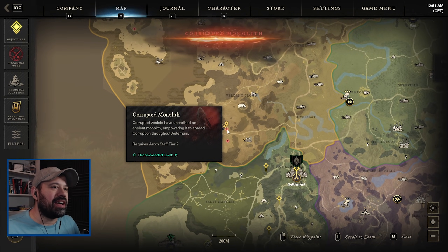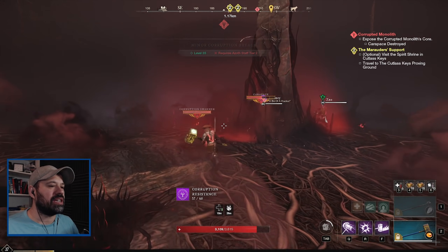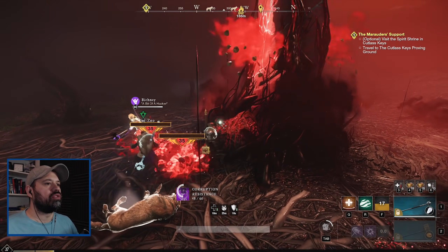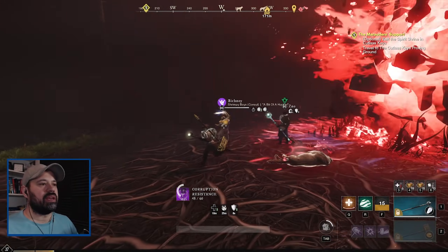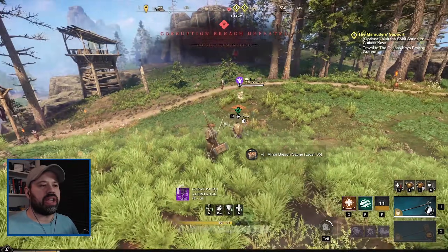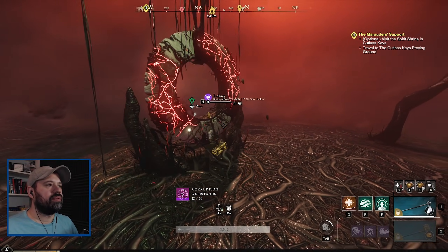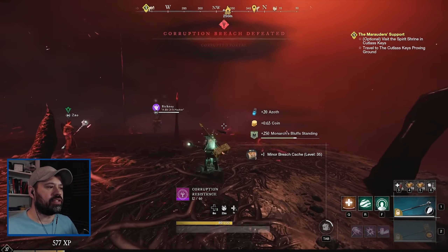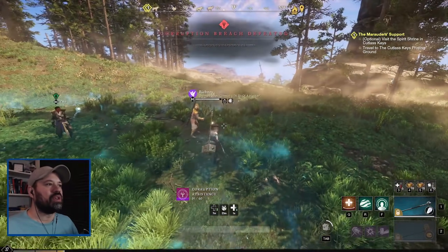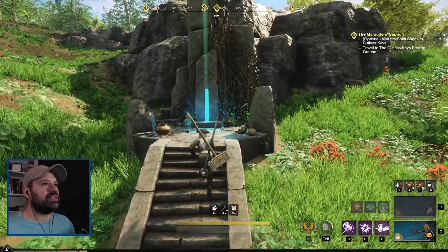I'm running out of azoth so I have to hunt down some corrupted portals and monoliths so we can continue fast traveling. Each corrupted monolith or mini corruption event gives about 20 azoth, plus some rewards and XP - not bad overall. One more and that should give us another 20 azoth. We should have nearly enough to go where we need to continue the main quest. Here we go for the optional part - finding the shrine.